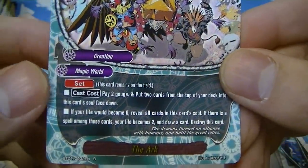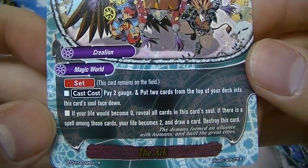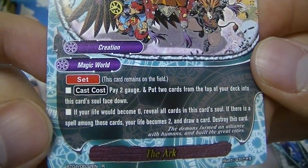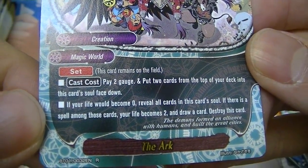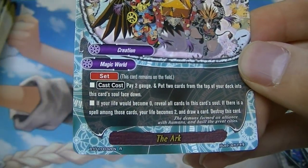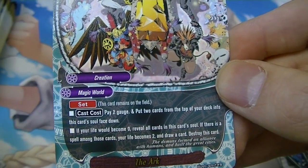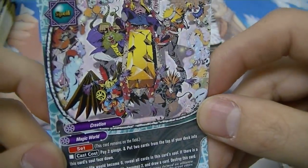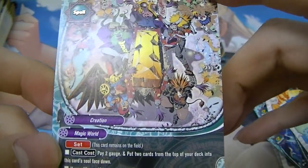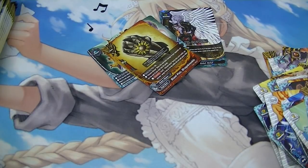Another rare — The Arc, a set card. Pay two gauge and put two cards from the top of your deck into this card's soul face down. If your life would become zero, reveal all cards in this card's soul; if there is a spell among those cards, your life becomes two and you draw a card, then destroy this card. It's one of the only ways you can survive impact cards like Gargantua Punisher or Reckless Anger, so those cards aren't completely auto-win.